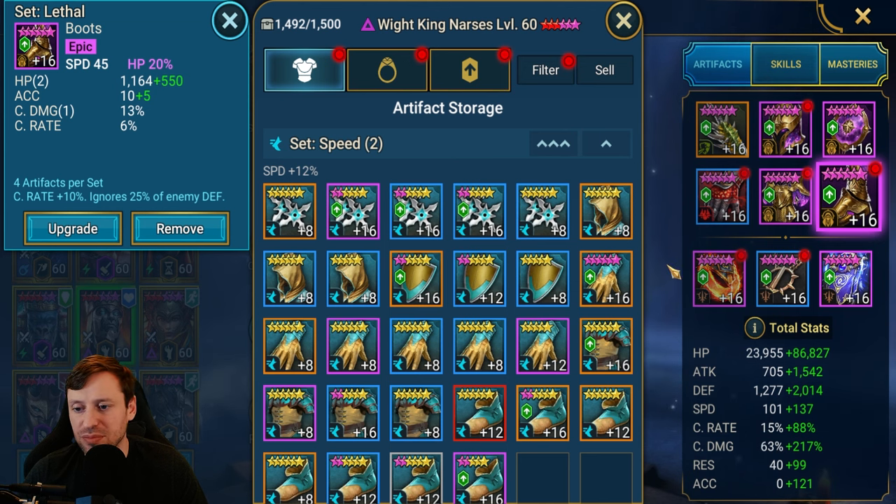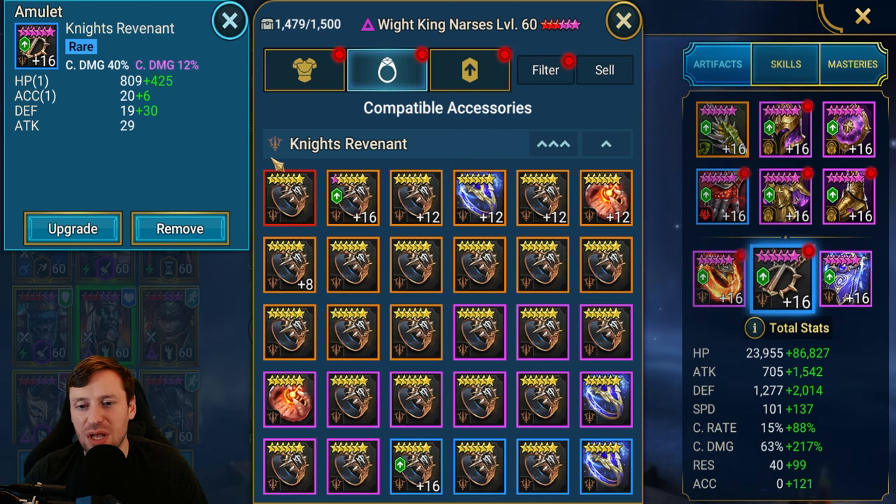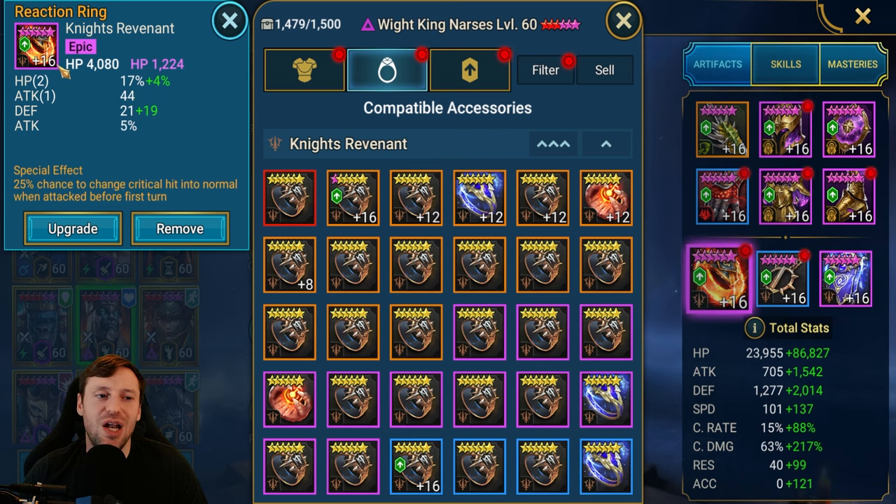We've got HP from the ascension on the ring as well. Crit damage on the amulet, fully ascended for that extra crit damage, and then HP on the banner. I like to have more rolls in speed — I'd always try to go for at least a double roll — but we've got speed, a double roll in HP, and this is a refresh banner, so that is a really, really good piece.